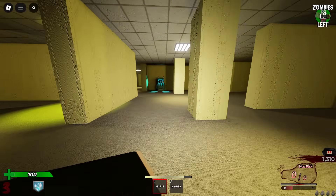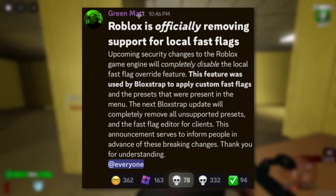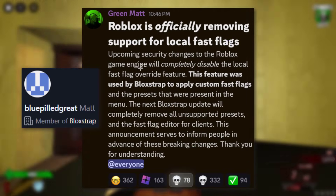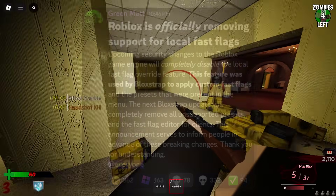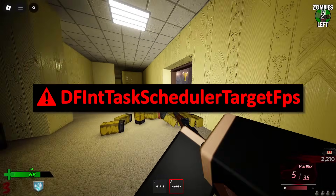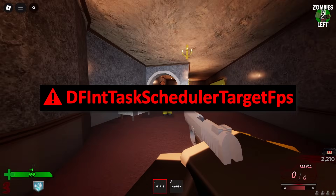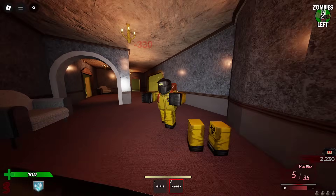I'm just going to get straight into this one. Shout out to Flame for sending me this screenshot. You can see this is from Green Matt, the current Blockstrap owner. He said Roblox is officially removing support for local fast flags. The chances are if you have Blockstrap or a program like it, you definitely know what fast flags are. If you've edited your FPS before Roblox brought out the official FPS update, then yeah, you probably know what fast flags are.